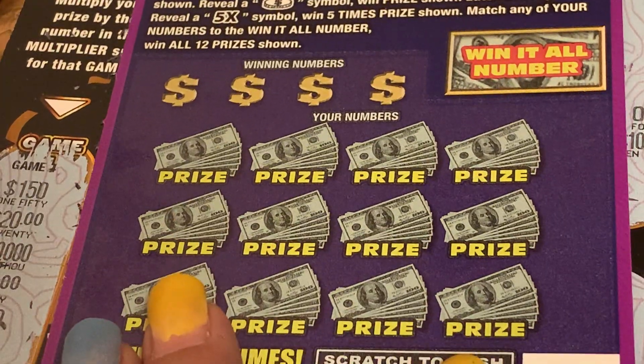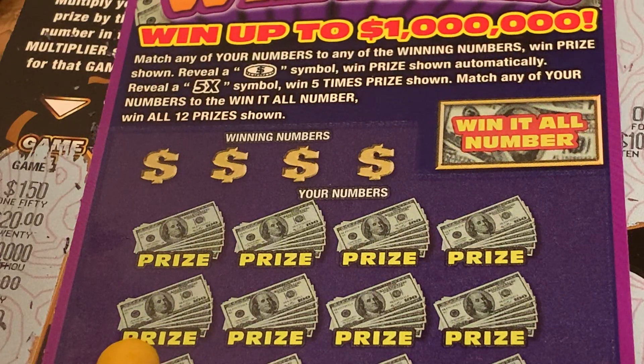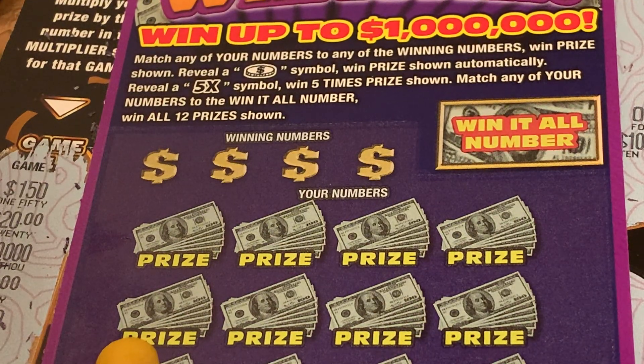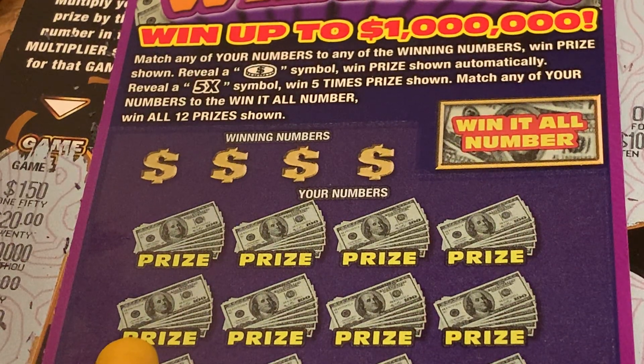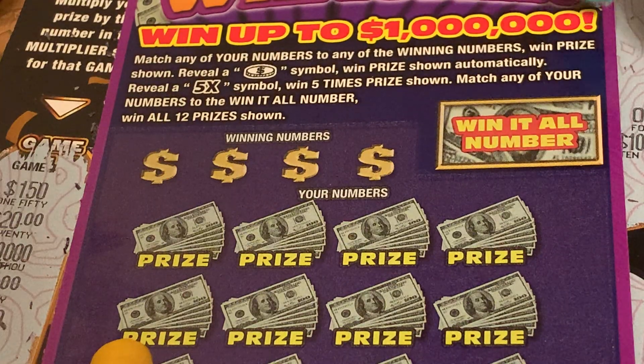Okay, this one is the other, which I played yesterday. Match any of your numbers to 20 of your winning numbers, win prize shown. Reveal a coin symbol, win prize shown automatically. Reveal a five-time symbol, win five times the prize shown. You can match any of your numbers to the win-all, you win all 12 prizes.